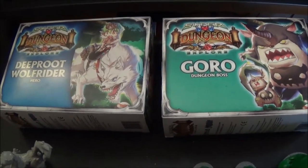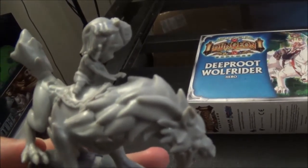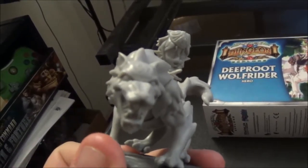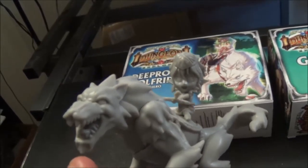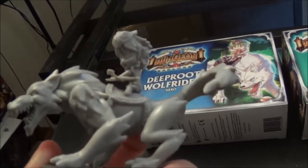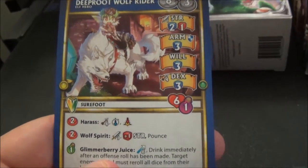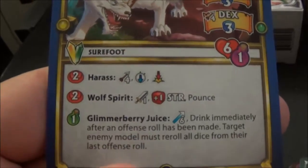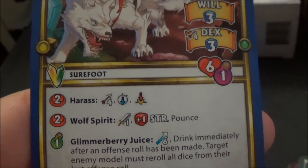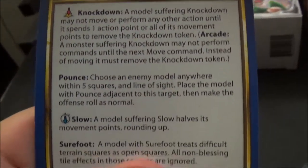Now we'll take a look at Goro and the Deep Root Wolf Rider hero. Let's go with the Wolf Rider first. It's a large model — she's on a wolf, as the name suggests. She's speed 8, so she's pretty fast. Surefoot means she can't get knocked down. Harassed is pretty good — knocked down and slow. She also has Pounce and Glimmerberry Juice.